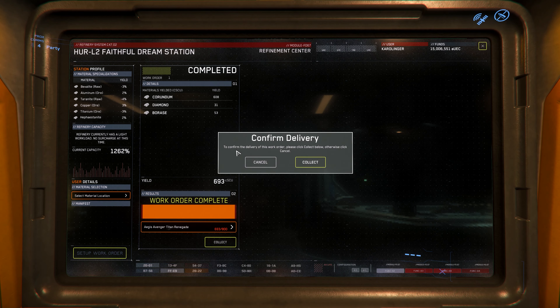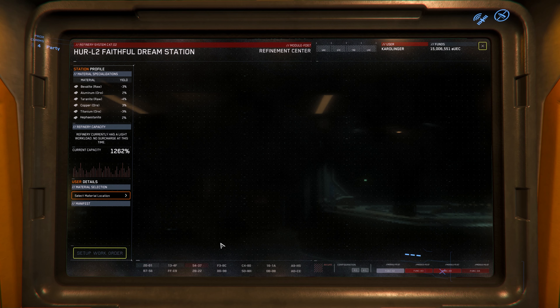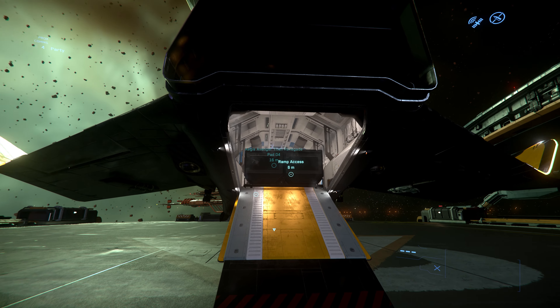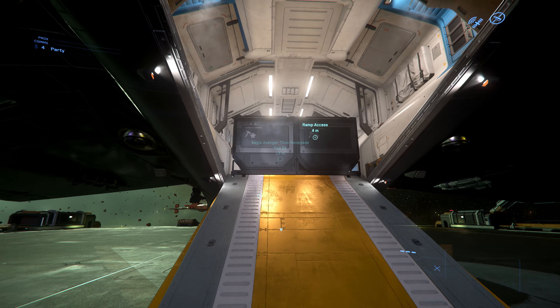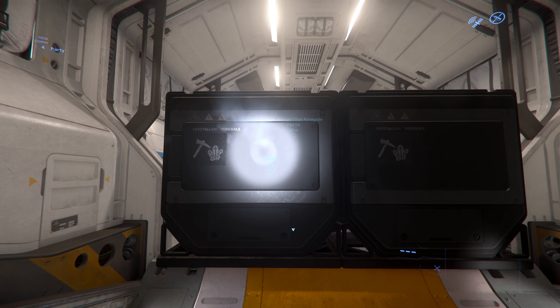Not only is the refinery system new, but also the mining UI, and in my experience of 3.12 there have been some changes in the composition of the rocks. For example, I found some finished materials that are already refined, and some raw materials that still need to be refined. All in all a relatively comprehensive system which takes time to really understand.